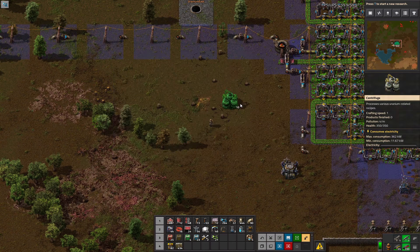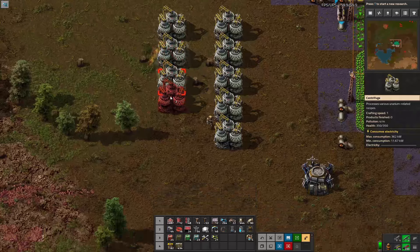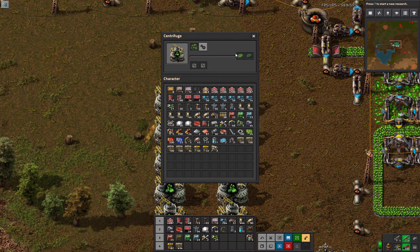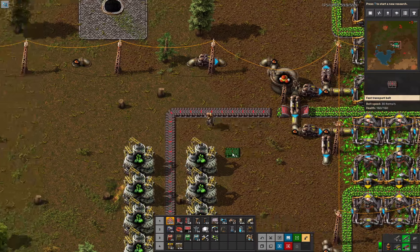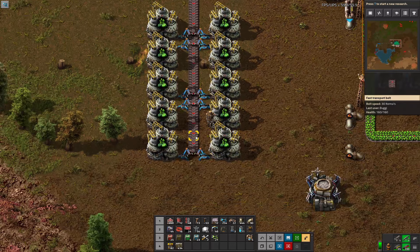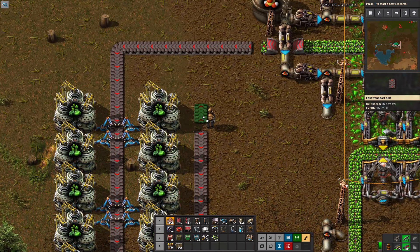I'm thinking we're going to want to be able to expand this in the future, so let's set that up. These are some pretty cool machines — they're going to straight up process the uranium. The output: you're going to get by far the most uranium-238 out of here. You can see that 99.3% of the time you're going to get 238, and 0.7% of the time you're going to get the 235 — the good stuff. The 235 is what you want a lot of, and it's the thing you're going to need the most.